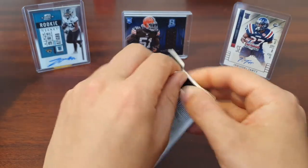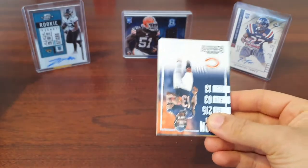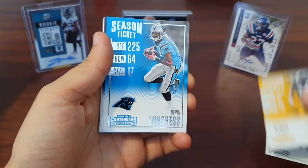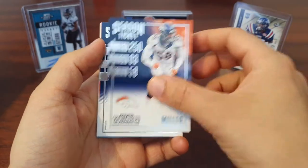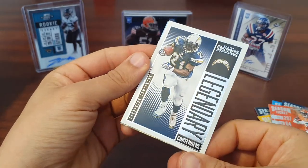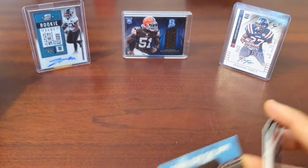We'll start with this retail pack of Contenders. I don't know what you get in them — it was effectively just a freebie so I expect nothing special. We have a Kevin White, a Le'Veon Bell, a Devin Funchess, Jason Witten, Von Miller, Richard Sherman, AJ Green, and a legendary LaDainian Tomlinson. Nice. Exciting bit of retail.